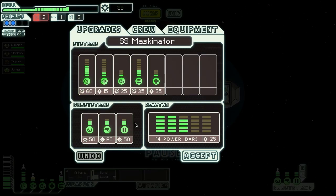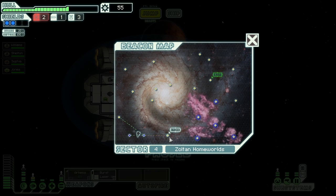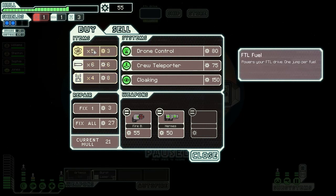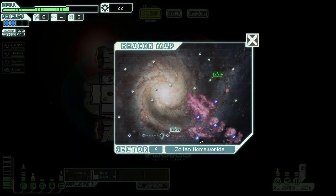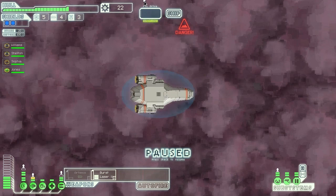We got a lot of scrap for that, still not enough for the new shields, but there's a store here. We can buy ourselves some fuel on our way. Could buy a weapon, but I'm not going to because we need fuel. There we go — I'll buy some rockets as well. We'll go over to this section and then quickly leave. We're almost at the exit again.